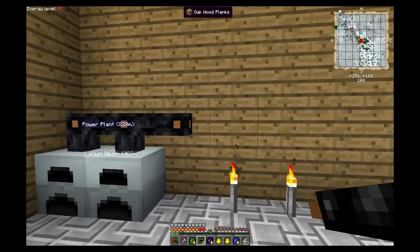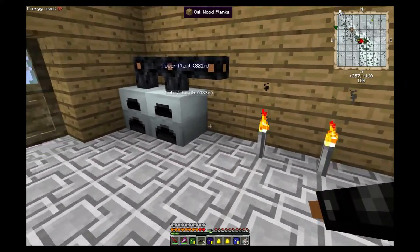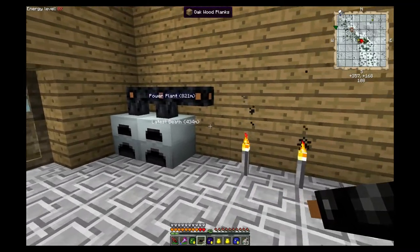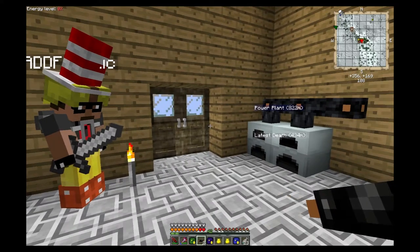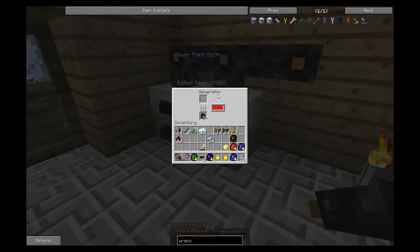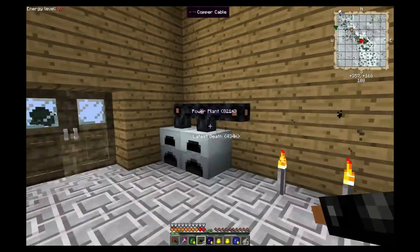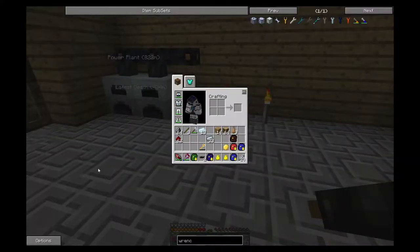From this point we could just go straight into building machines and running directly off the generators, and for the moment that's the easiest solution. But we are going to want to put some battery backup in here so the generator can fill a bigger pool. Generators have an onboard buffer, but with a battery box we'll get more out of it - we'll talk about that probably next episode.